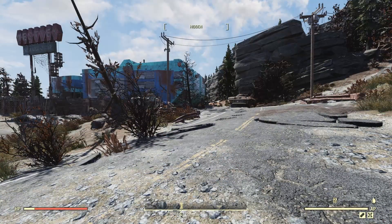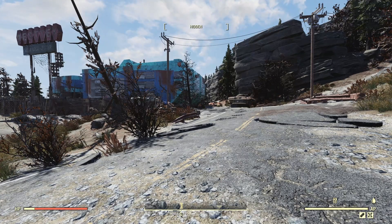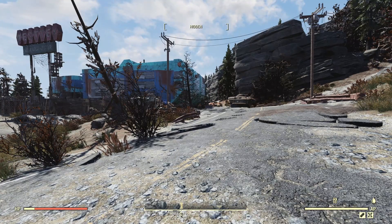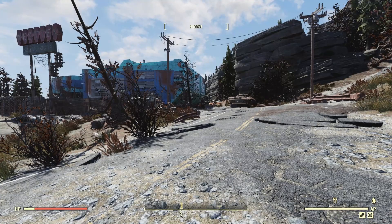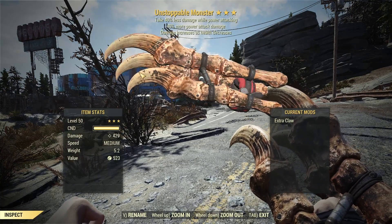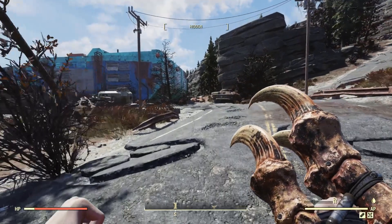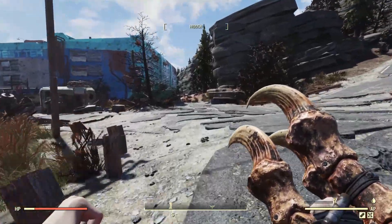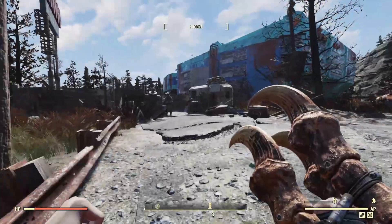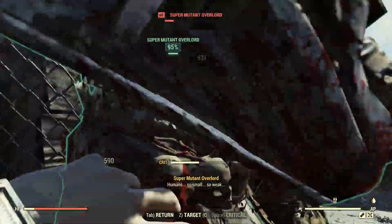To kick things off, we'll be starting with the melee weapons. There are three melee and three ranged weapons when it comes to these plans from Daily Ops. We're going to be starting off with Unstoppable Monster, which is of course the Deathclaw Gauntlet - bloodied, more power attack damage, and less damage taken while power attacking. A really nice roll. As you can see, 429 damage there, so really good weapon. It performs very well and is probably my favourite out of the melee bunch and out of the whole bunch in general.